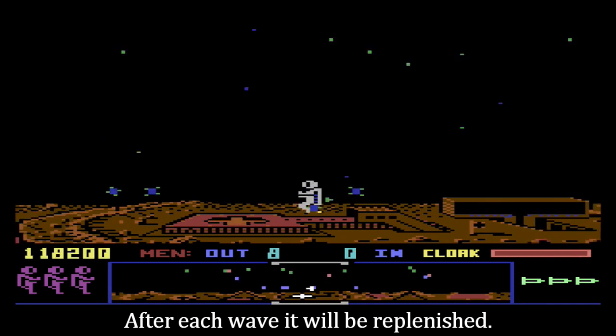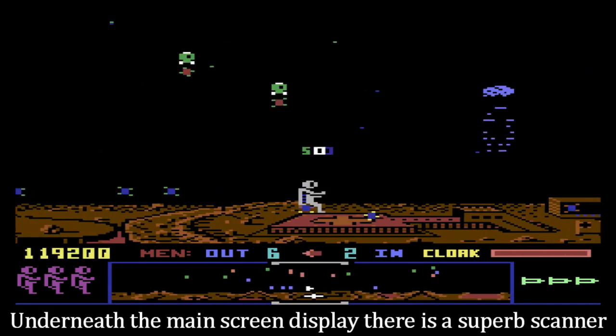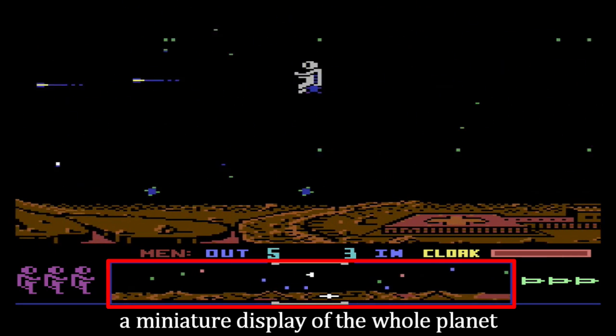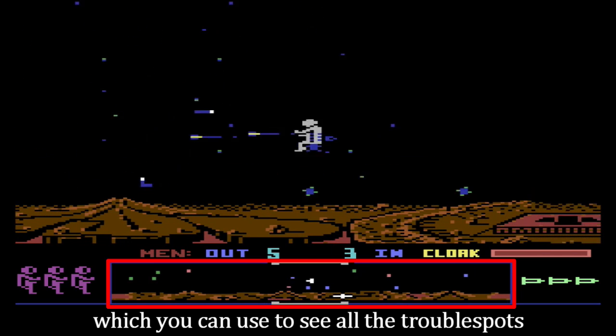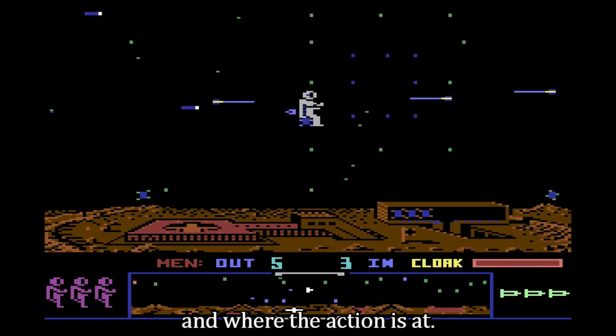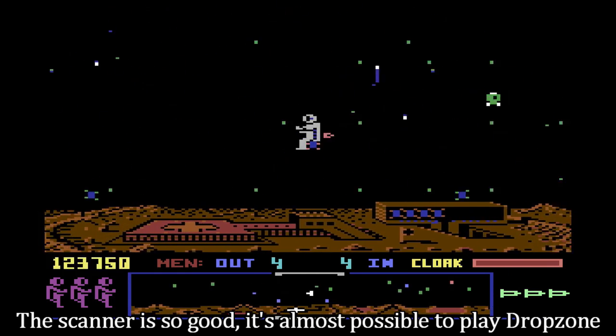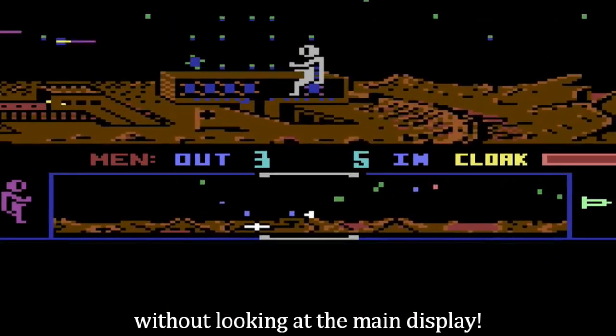After each wave it will be replenished. Underneath the main screen display, there is a superb scanner — a miniature display of the whole planet — which you can use to see all the trouble spots and where the action is at. The scanner is so good, it's almost possible to play Drop Zone without looking at the main display.